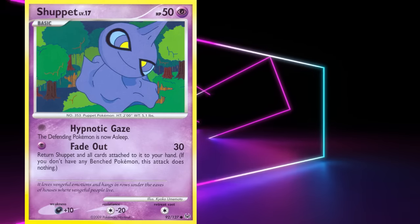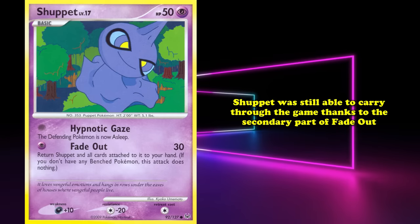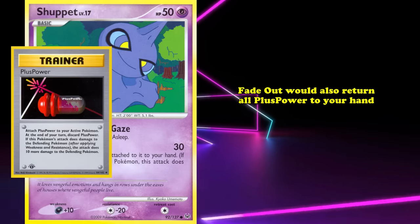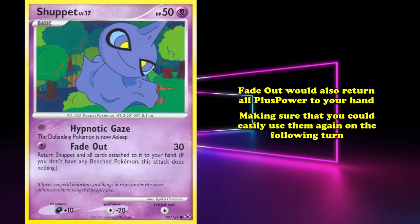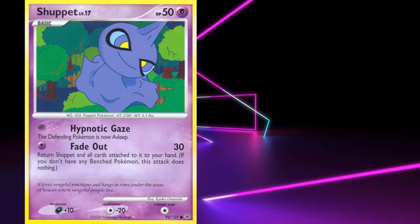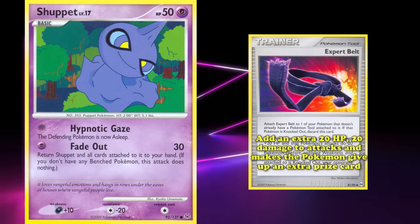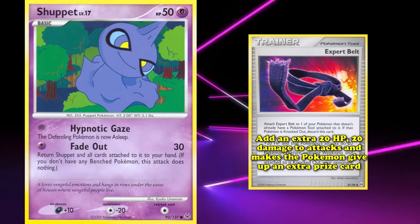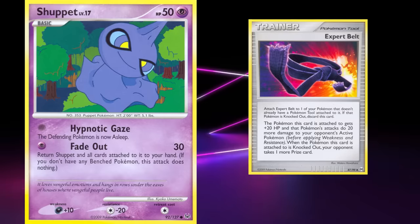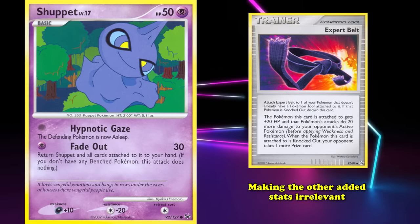Even when games wouldn't immediately end, Shuppet could carry through thanks to Fadeout's secondary effect — because Plus Powers were attached to Shuppet, Fadeout returned all of them back to your hand, letting you easily use them again. With later sets, the card kept getting stronger. Platinum Arceus brought Expert Belt, a tool card that added 20 HP, 20 extra damage, and made the Pokemon give up an extra prize card — for Shuppet, this simply meant 20 more damage, as it would be returned to hand.